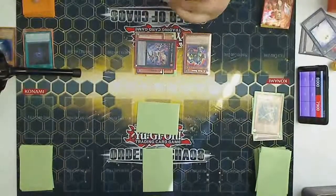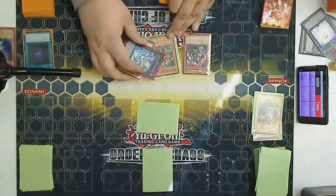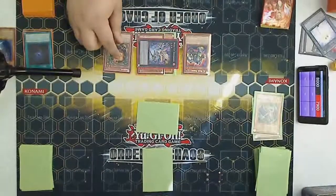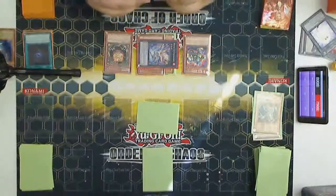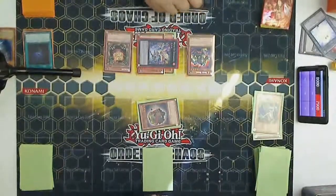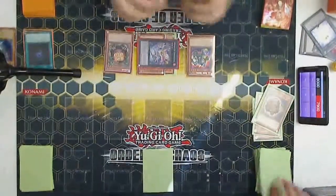So he sets two. I believe that's the Red-Eyes Black Chick. So you've got Trigodia, Battlefader, Sangin, and a Kinka maybe? Yes. So I go for Sangin. I attack. Mirror Force! Nope. Dark Resonator. Not bad. No — not good, just not bad.